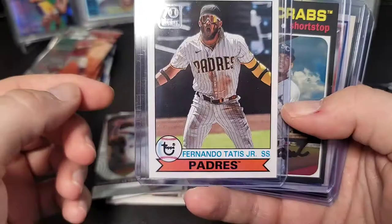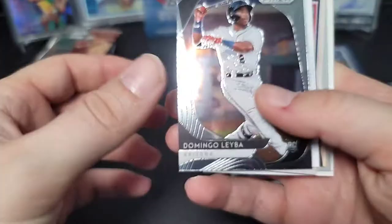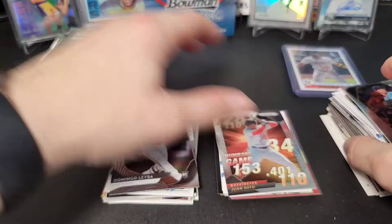Quick baseball recap before moving on: we got Fernando Tatis, Jasson Dominguez, Gleyber Torres rookie, and that black refractor autograph of Nick Burdi numbered to 35. We got a decent amount of rookies and some solid bigger cards. Pretty good for baseball.